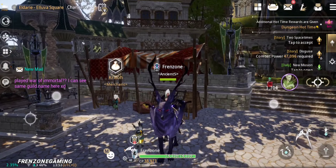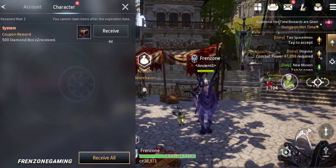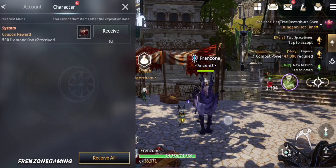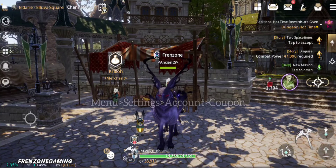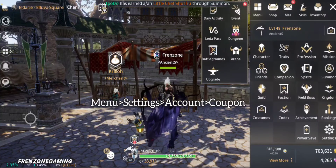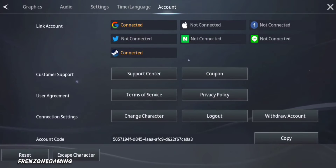Hi and welcome to the channel, and another Traha Global video. In today's video I'll show you guys how to get coupons for this reward — I think you can get about 5,000 or so diamonds from here. What you want to do is go to your settings: open your menu first, and then settings, and check your account and coupon.